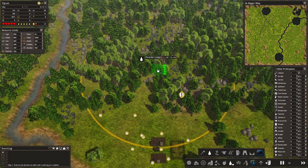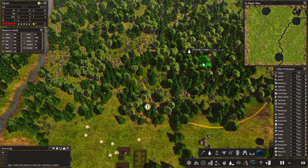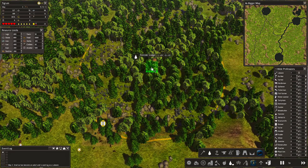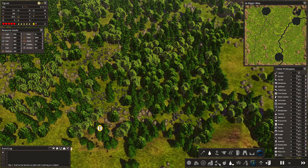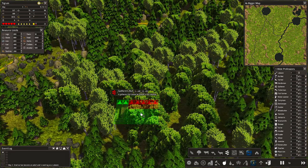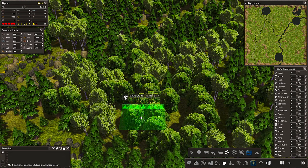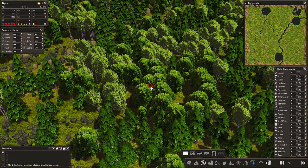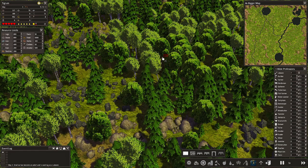One of my main objectives is to not get my people killed. I need to provide them with enough food and fuel to get through the winter. The forester's lodge will get enough logs so they can make fuel for all the houses. The gatherer's hut will send workers into the forest to gather roots, berries, and everything they can find out there and bring it back to the storage barns for them to eat.